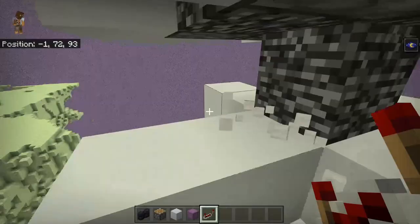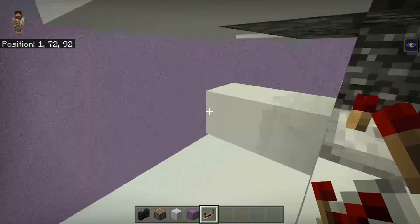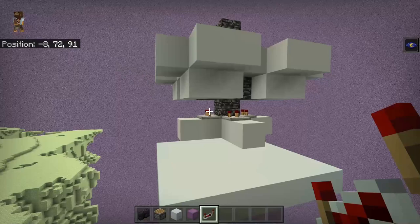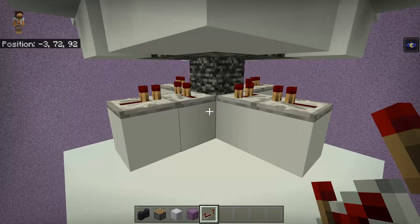They all need to be facing the right way. Pick the direction you want to go and place your repeater like so, then click it once — make sure you click it once or the timing is going to be off. Once you place your first four repeaters you can go ahead and place your second four facing in towards those repeaters, and once you've done that you should have all eight repeaters on your machine.